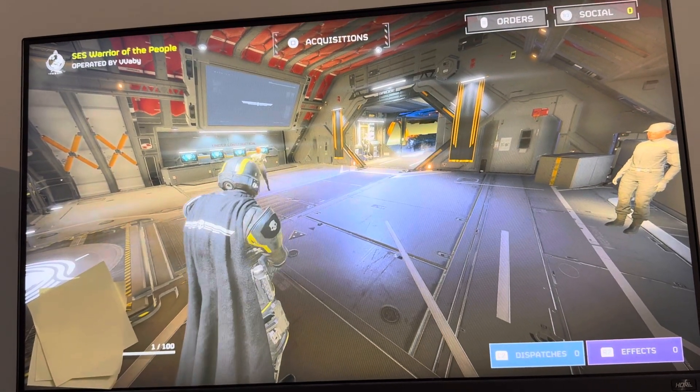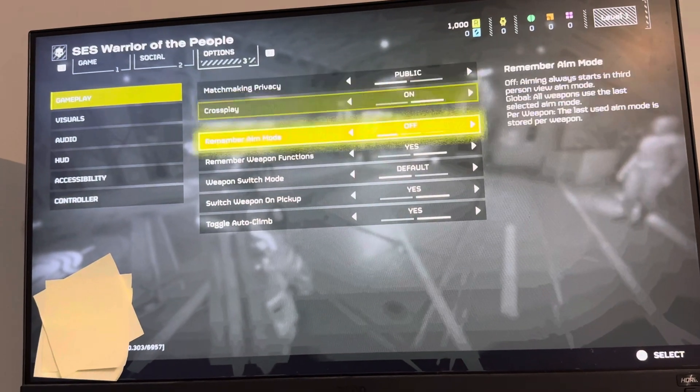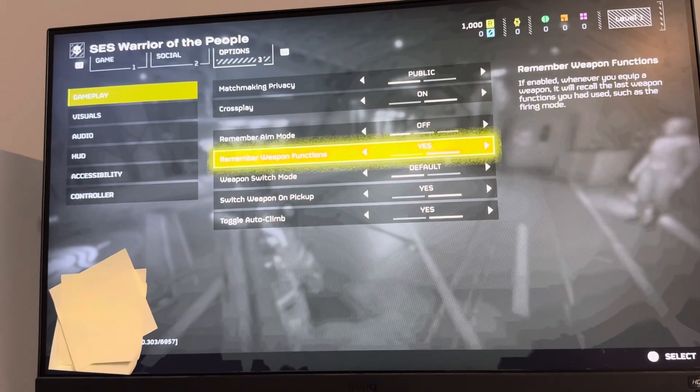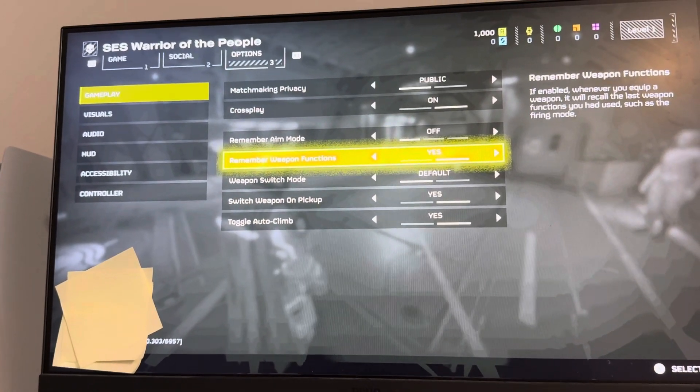If you like this, you can have it on. If not, you can turn it off. You can do this by going to Options and then going to 'Remember Weapon Functions.' When you equip a weapon, it will retain the last weapon function you used on that weapon, such as the firing mode.